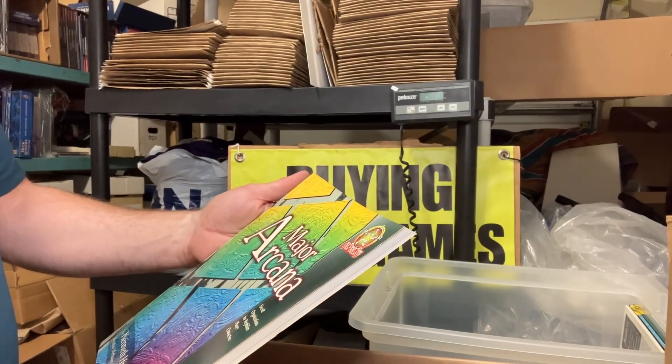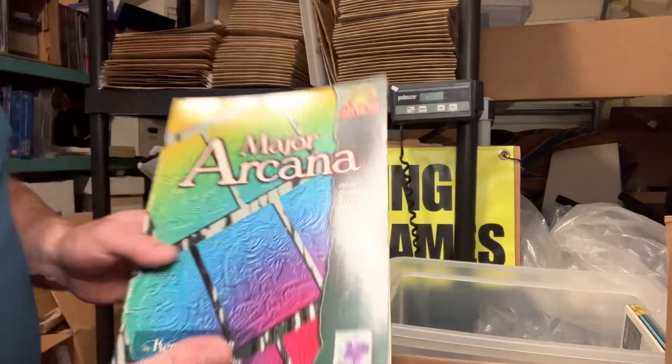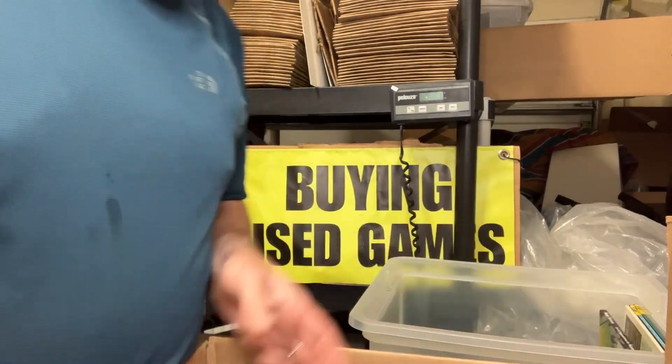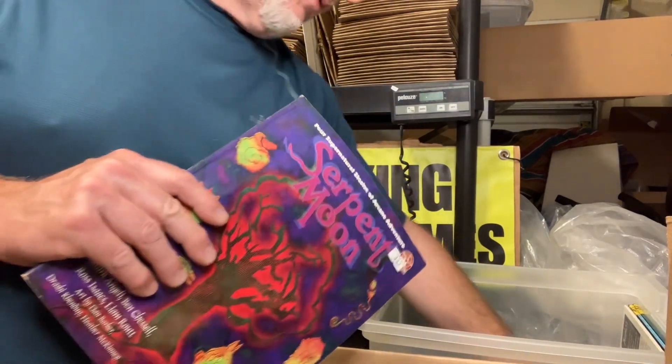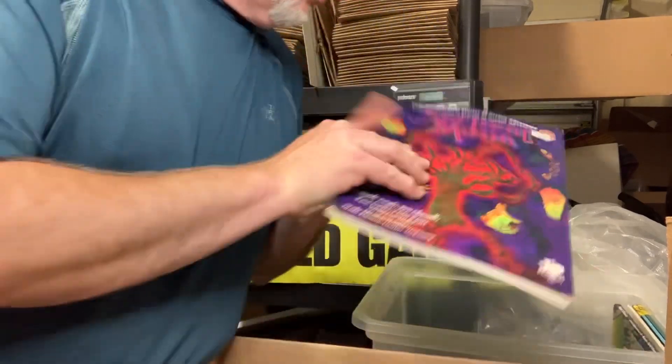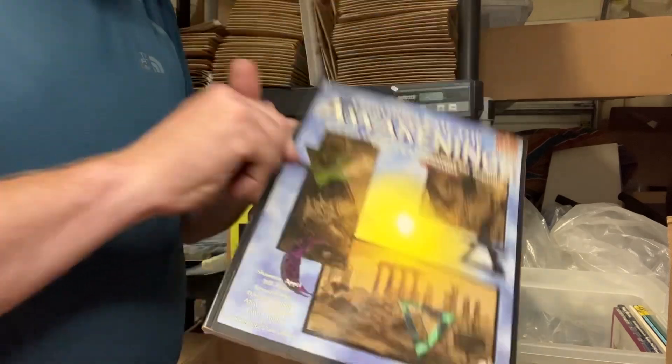Nephelium — this is a Chaosium book — Major Arcana. I don't think I've ever had this one in the shop. Serpent Moon, also from Nephelium — I've had that in the shop. I think I still have a copy actually. No — Chronicle of the Awakenings, another Nephelium book; this is the one I've still got in stock. Secret Societies, also Nephelium.